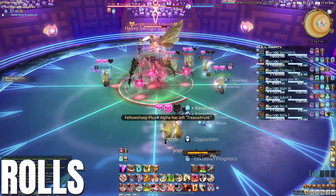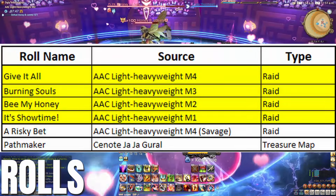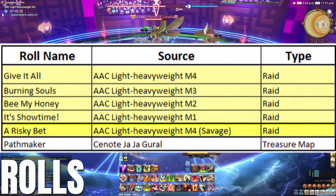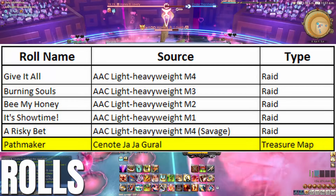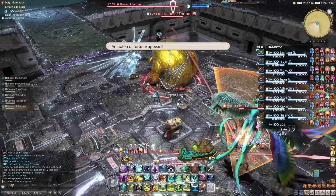Lastly, Orchestrion Rolls — six added. Four to the Normal Raids, one to each. One additional in the Savage version of the Arcadian M4. And lastly, one roll in the new Treasure Map dungeon, the Cenote Jar Jar Garol.